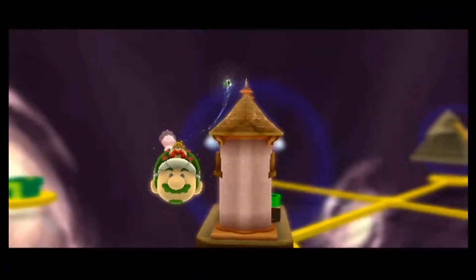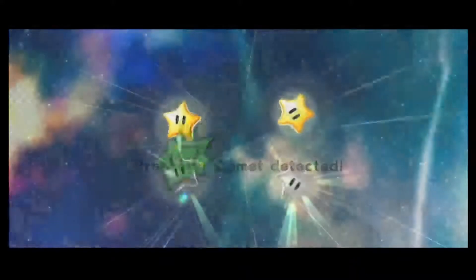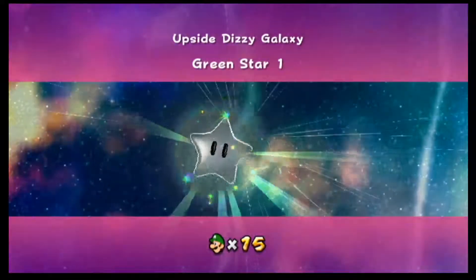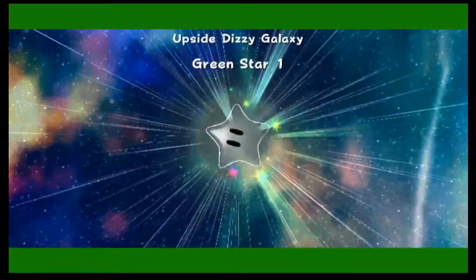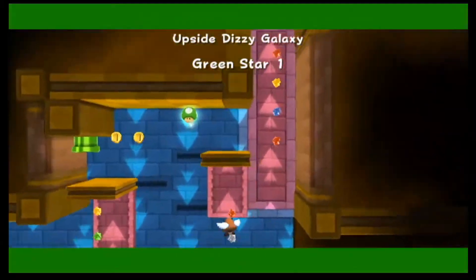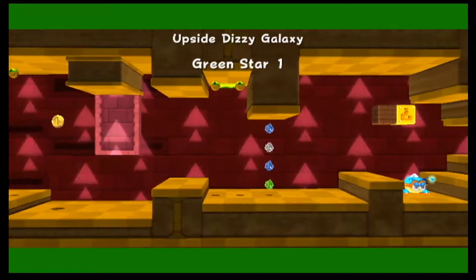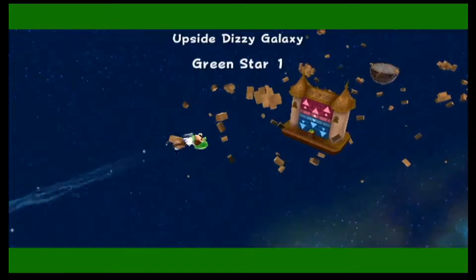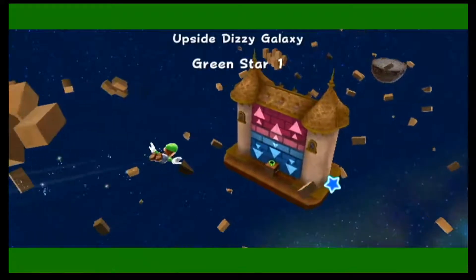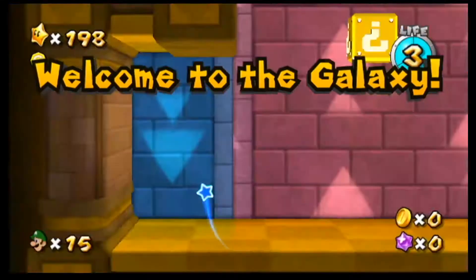Two-Star Galaxy. This one looks like it might be fun. But this is another one with a lot of 2D sections. And I think it's another one where, when I fly into the galaxy, I go to a pipe that takes me to this area with all the gravity things — the gravity walls, I guess. The arrows.